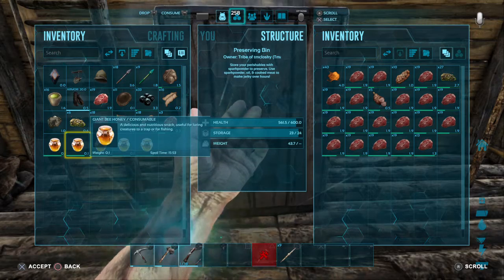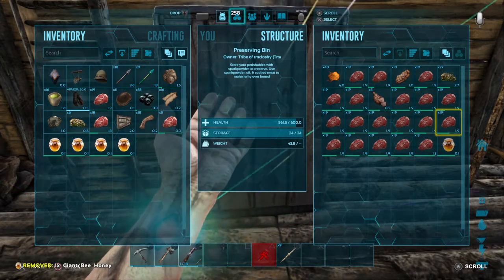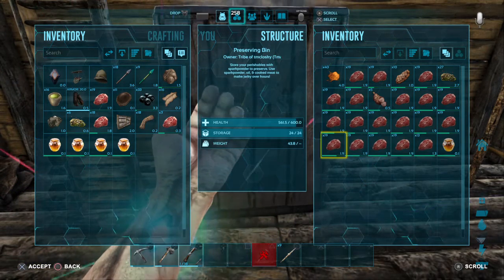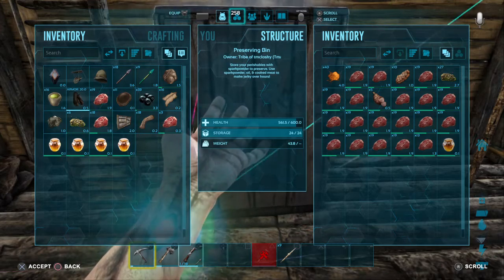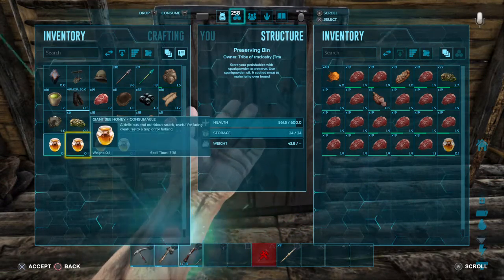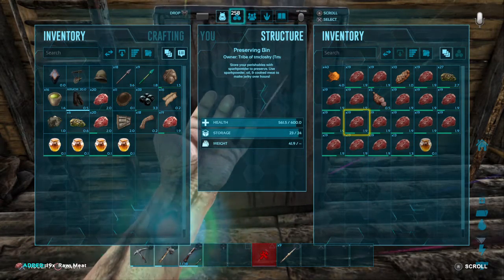Okay, here's the preserving bin - let's see if it makes a difference. Right now the honey shows 15, almost 16 minutes. Oh yeah, it gives you two hours and 40 minutes! So yes, the preserving bin does work with honey - awesome! So you can keep your honey.